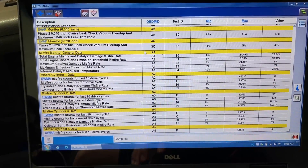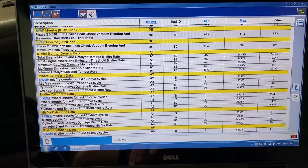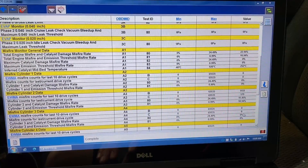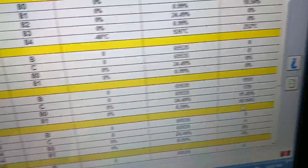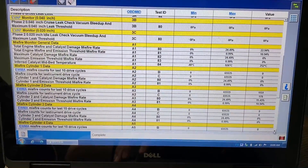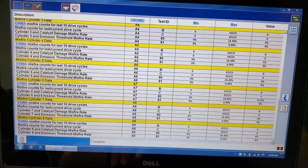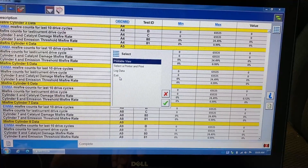Right here we get down to misfire data, and that breaks down by each one of the cylinders. This is all history data, so even if it's not bad enough to set a check engine light, it'll still record in here. Ideally you should see zero, or maybe one or two — usually it's zero. But look at cylinder two — look at all the hits on cylinder two, obviously an issue. Scroll through and see the other cylinders have maybe one hit, no big deal. Definitely cylinder two.